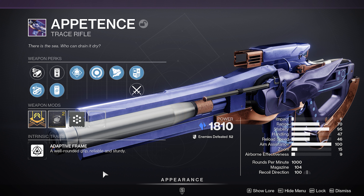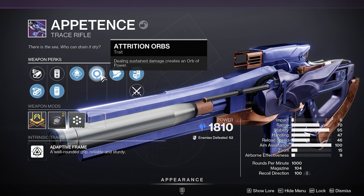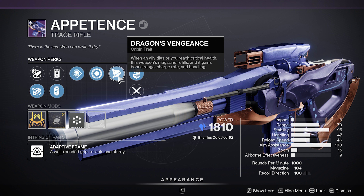My name is Duddy, and today I've got a Stasis support build that is absolutely cracked for endgame activities. We are going to be pairing the Appetents with the Cenotaph Mask. You'll give your teammates infinite heavy, infinite orbs, and you'll be able to infinitely slow spawns down and clear adds with this build as well. It is a support build, but it's actually really good for clearing adds too.